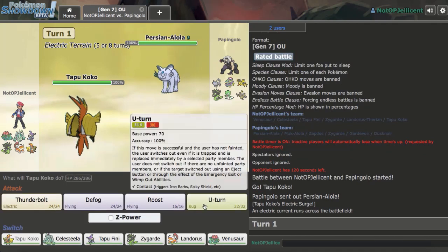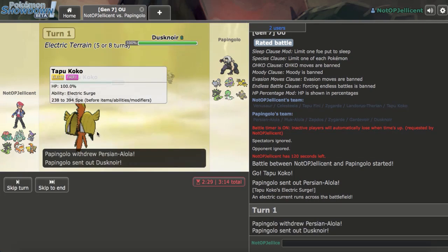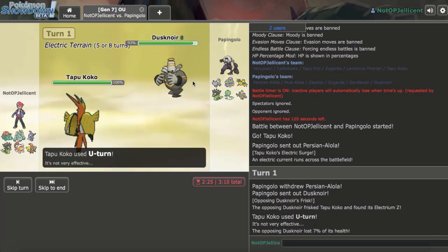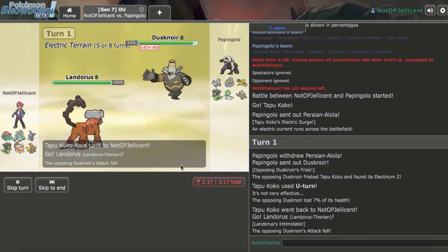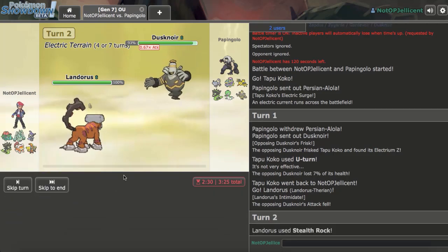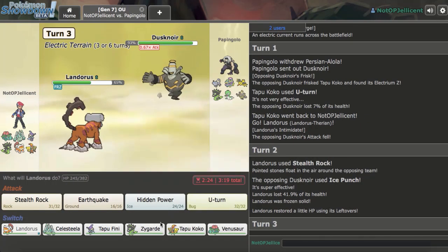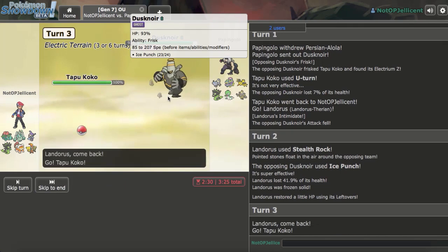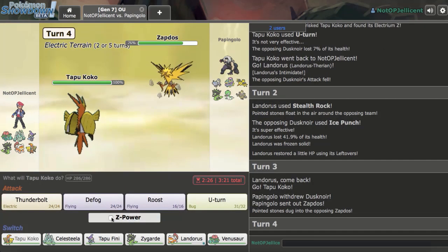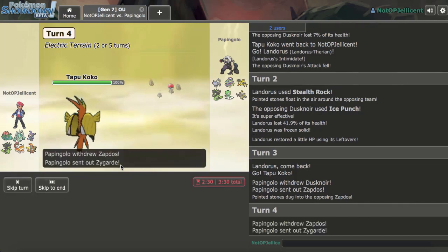He leads Alolan Persian. I don't know if it's Scarf so I go U-turn. He switches out, risking my Electrium Z. I U-turn and try to get up Stealth Rocks — he might have Magic Coat. I go for Rocks regardless. He goes Ice Punch, which is bad, and Zapdos comes in. I have to double to Tapu Koko on the Zapdos instead of U-turning. I drop the Z-move — he goes Zygarde anyway. RIP Z-move, but Zapdos is very weak now.